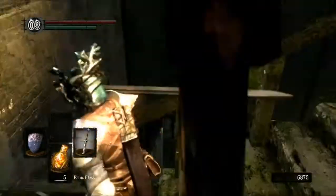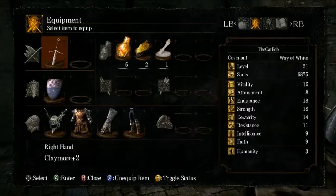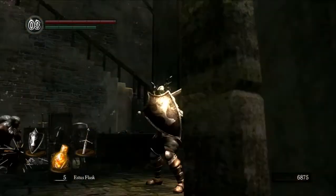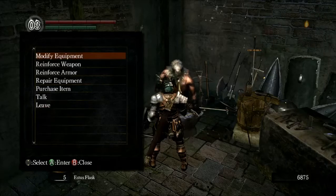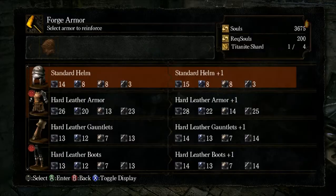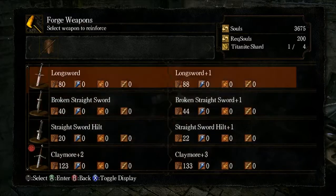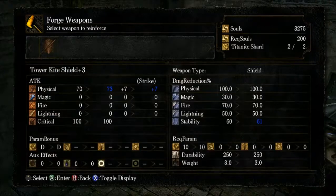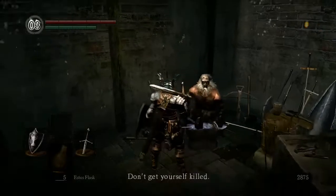We're going to head to the basement — no, actually we're going to go to the Darkroot Garden. Almost forgot. Let's put on our new shield; it's a little bit heavier but we can still roll with it. Let's see if we can upgrade it a little bit — we'll buy three shards. We'll put two into the kite shield, which increases the stability, and one more into our weapon, because we'll be fighting some pretty tough enemies in the garden.